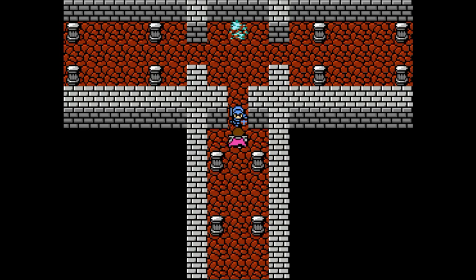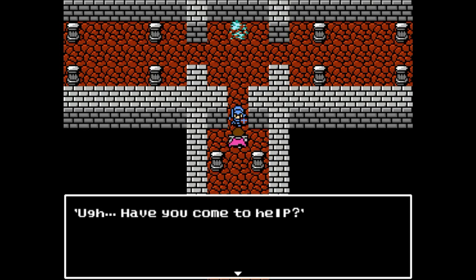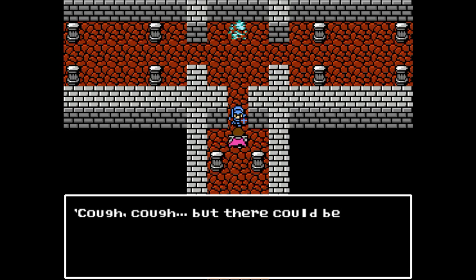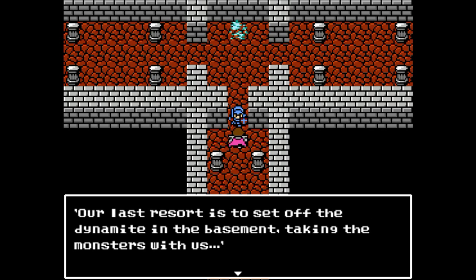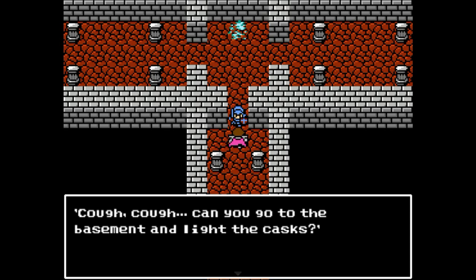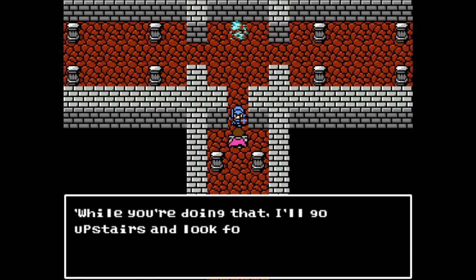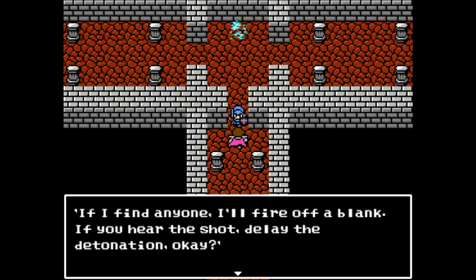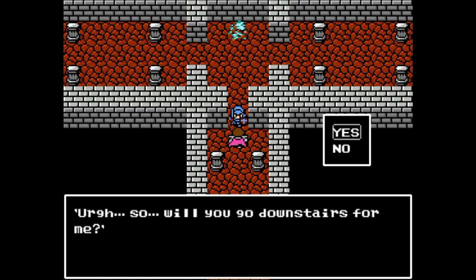There's a new game on the horizon, and this is the obstacle between it and that. [NPC]: Have you come to help? Early this morning we were attacked, and monsters got in and overtook the outpost. There could be other survivors. You sort of set off the dynamite in the basement, taking the monsters with us. Can you go to the basement and light the casks? While we're doing that, I'll go upstairs and look for other survivors. If I find one, I'll fire off a blank. If you hear the shot, delay the detonation, okay? Will you go downstairs for me?